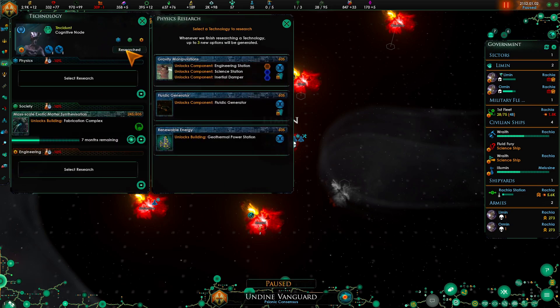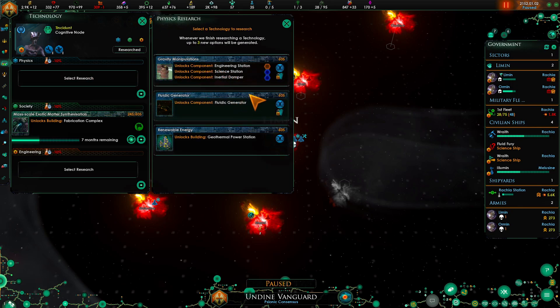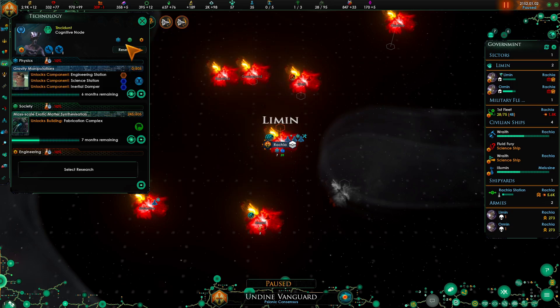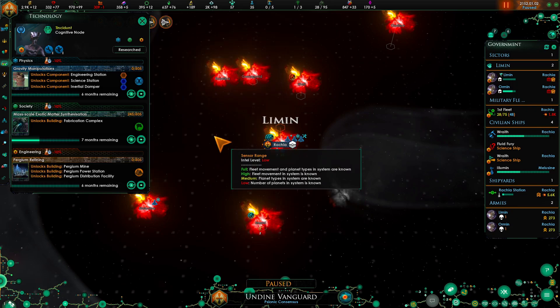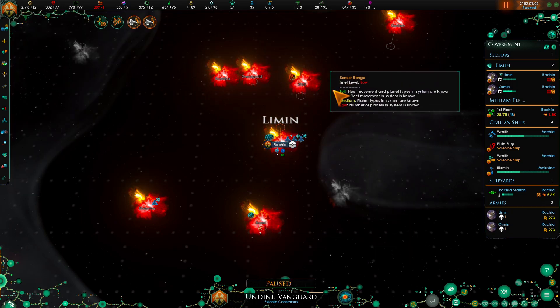We've researched the telepathic node. Now we don't have any geothermal stations yet so we're going to go with the dampener. For the engineering we had trellium so let's go for pergium. That will help. Please mostly stay in that area.